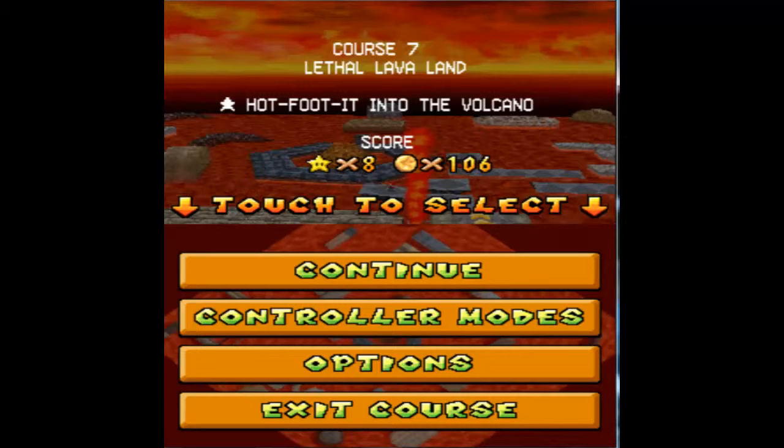Yeah, I would recommend getting the red coin star to go ahead and get out of the level, or you could just hit exit course — it's up to you. The red coin stars should be already there if you collected the red coins. As you can see, this one was pretty easy. If you still need more coins after surfing around on the Koopa shell a little bit, just make sure you don't lose the Koopa shell. You can always go into the volcano. I don't know how many coins there are exactly in there, because I didn't really even need to go in there. But there's definitely more than enough to get you over 100 if you're probably at like 80 or so. Honestly, you should be able to get all the coins you need before even going to the volcano.